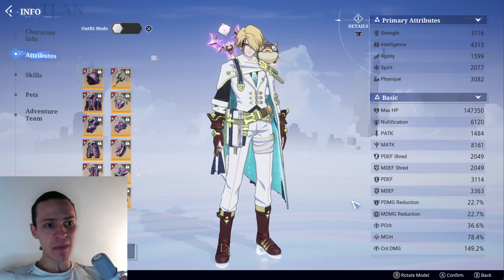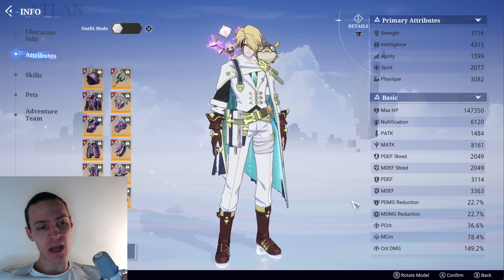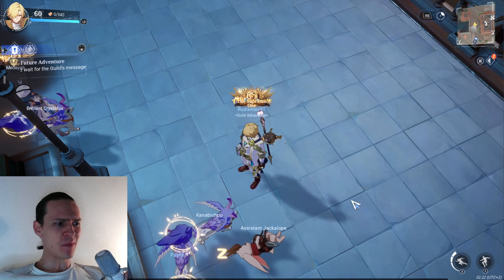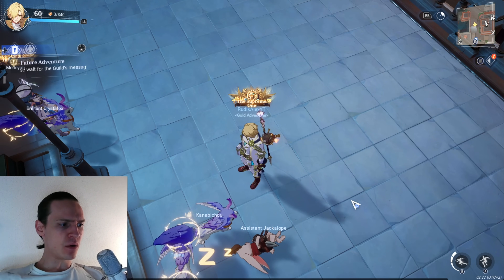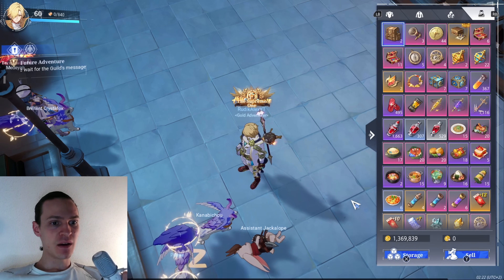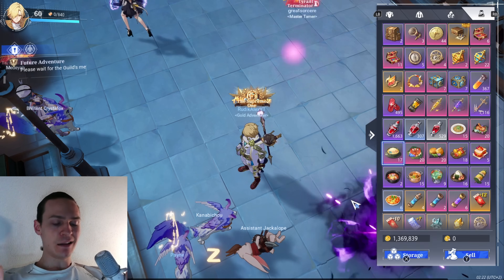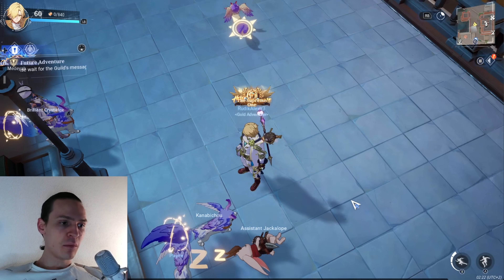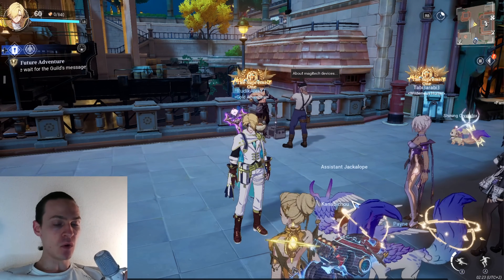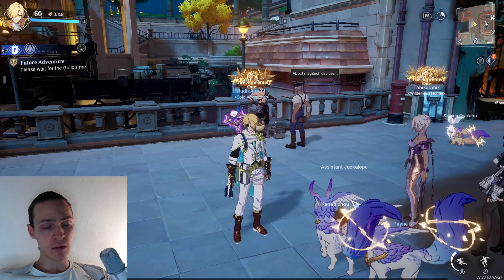I was doing quite some tests with my stats to understand which ones are going to matter the most and how they affect performance. I was also trying some builds in terms of food that are going to bring some impact on performance and show better results. It's mostly regarding elemental stats. Keep in mind that I'm playing warlock, so it might be different for your class, but it should give you a better understanding of the overall mechanics.